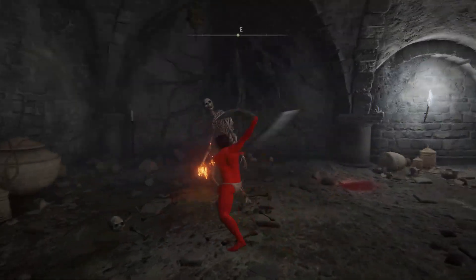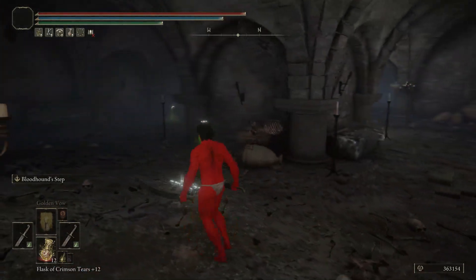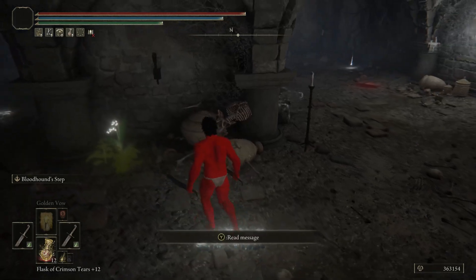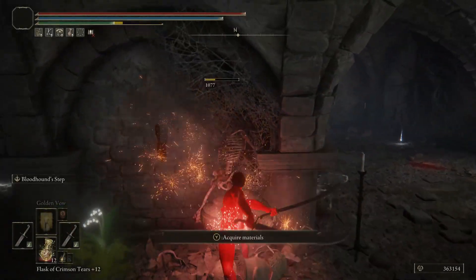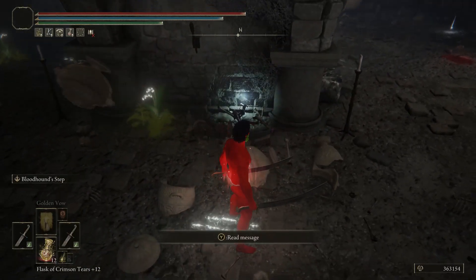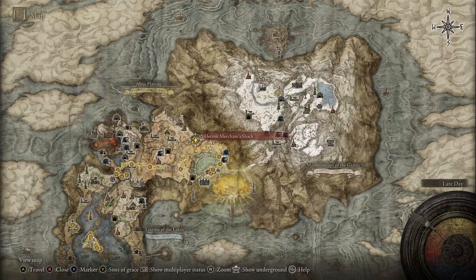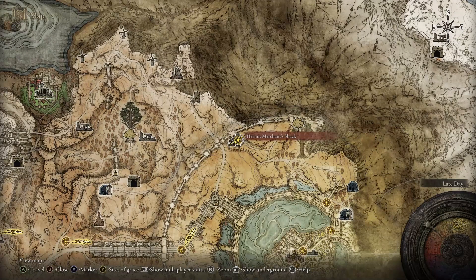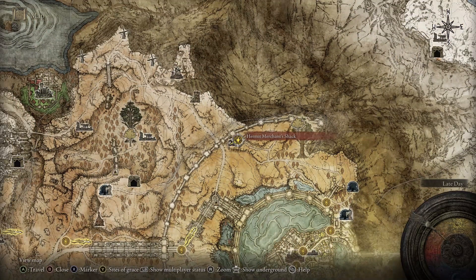Here's the second skeleton option. Run down here — this guy is going to throw fireballs at you, so you're going to want to kill him first. This guy sleeping over here very uncomfortably is going to be your guy to drop the sword. If you don't have a Stone Sword Key, you can farm that one instead.